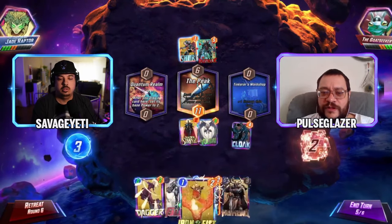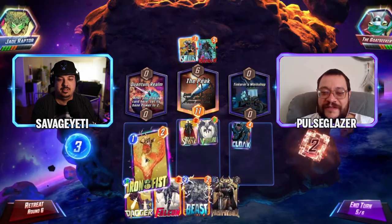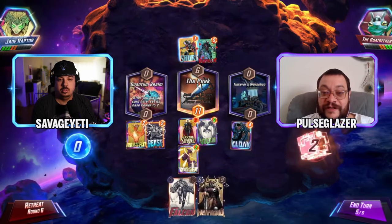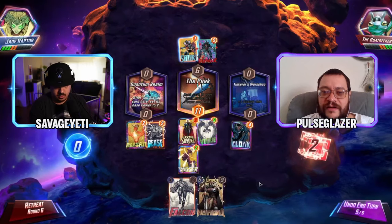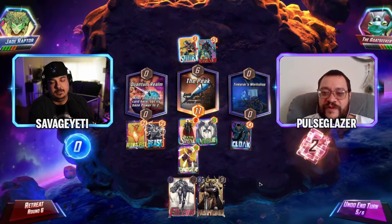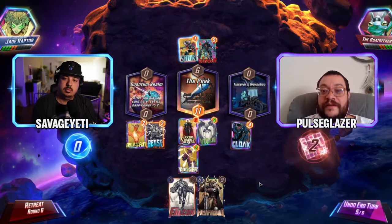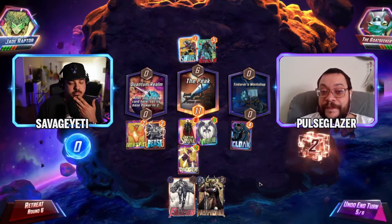Iron Fist should be in Quantum Realm. There's limited space if you don't play it there. They played Shuri so they're unlikely to play at the same location. Setting it up for free next turn means Dagger isn't on board for the Cloak trigger. But if you play Heimdall, Dagger always ends up left anyway — two Dagger triggers for a potentially ginormous power swing.